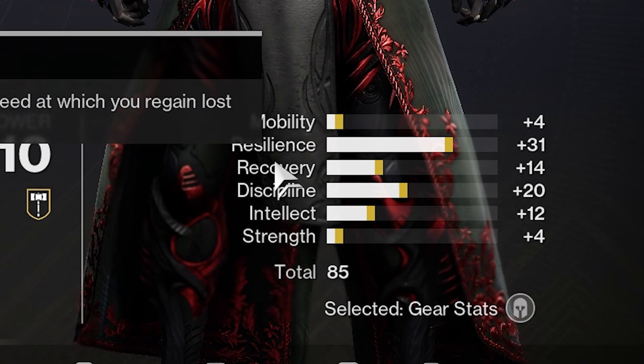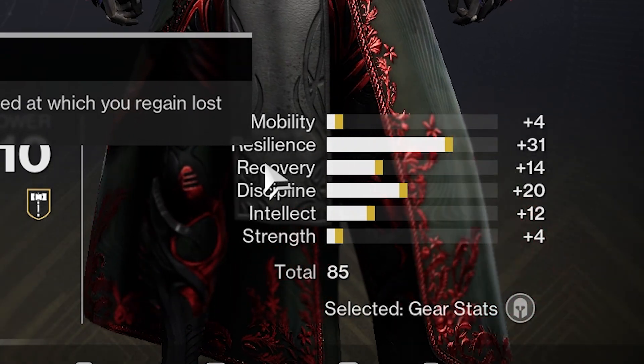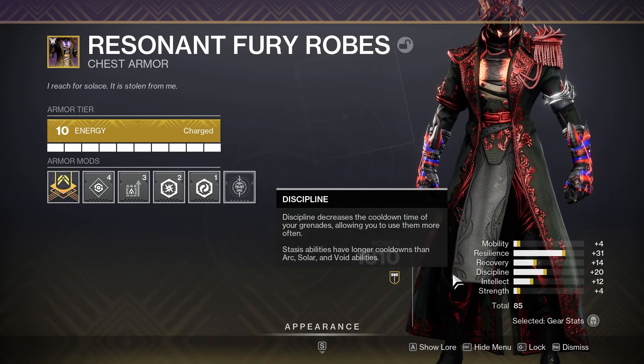It is impossible to get all 68 in the top half or the bottom half — it literally has to be evenly split, which should help you decide what build you want to go for when you realize that.